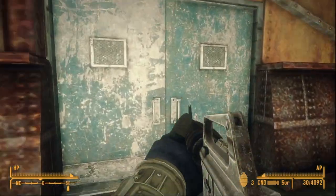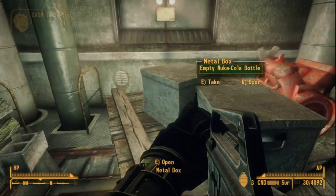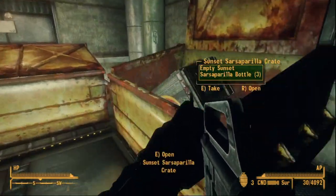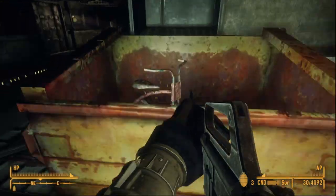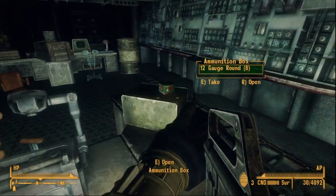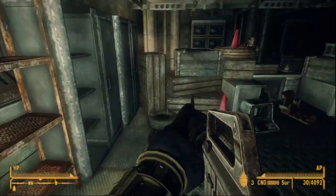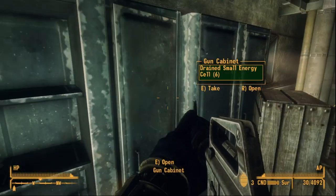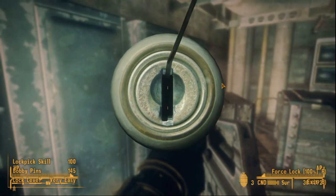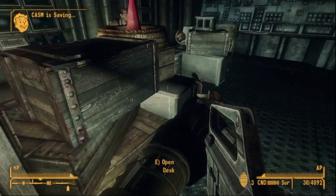GRA also adds another ammo type, but that too will be covered in a later video. This weapon is definitely not bad for the price and has quite a few places to pick it up. Needing only a gun skill of 75 and a strength of 3, it is the bridge between the service rifle and the more specialized marksman carbine or the LMG. At only 6 pounds, it's also a good pocket automatic, more on target than the SMGs, with cheaper ammo to boot.